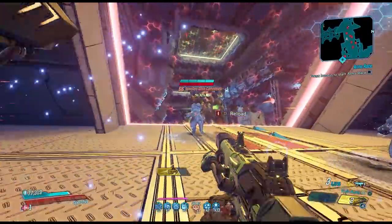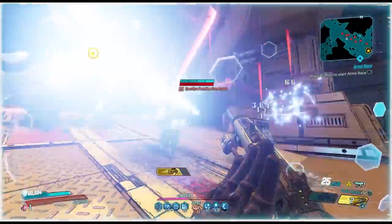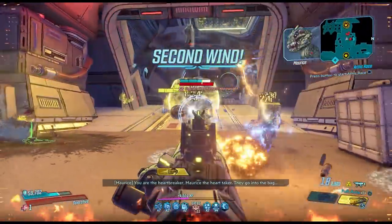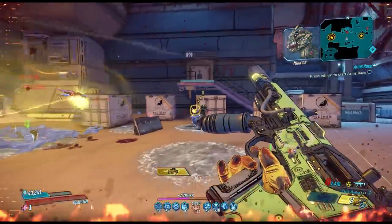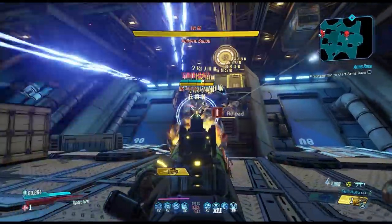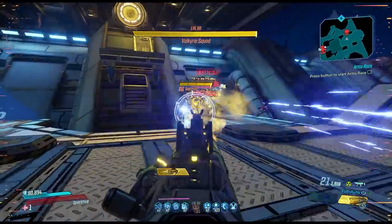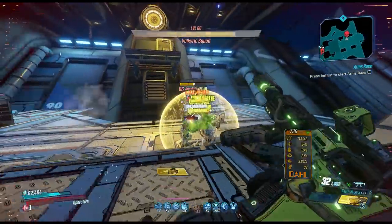Full auto in my opinion should be the most desirable option as you can quickly unload a mag into an enemy. That said, the semi-auto mode does give you a 10% damage boost on Dahl SMGs, so if you don't mind squeezing the trigger between each shot that would give you a smidge extra damage — but I feel like you're going to get way more bang for your buck with the full auto version because you're going to get way more shots on target in a much shorter time. Burst fire on this gun however is not good and should absolutely be avoided at all costs.